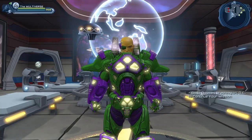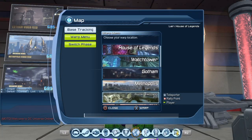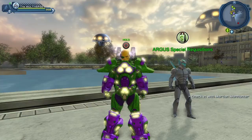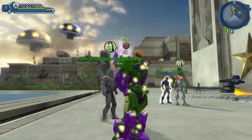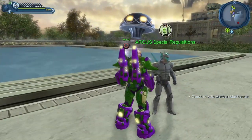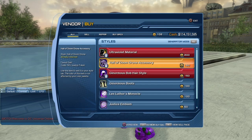Where can you get the drone? Let's take a look. If you go to the map to the warp menu, you can see Doomed Washington D.C. Here you can see the Argus Special Requisitions vendor. You can find him in the Doomed Washington D.C. open world map. So let's talk to the little guy. You have to scroll to styles, and here you can see the Hall of Doom drone accessory.